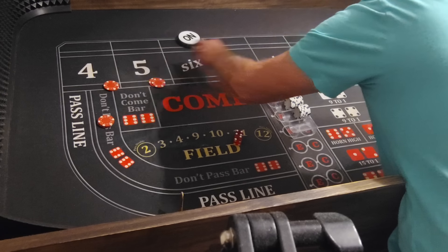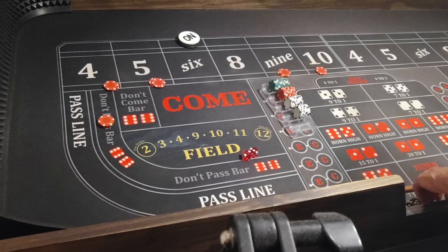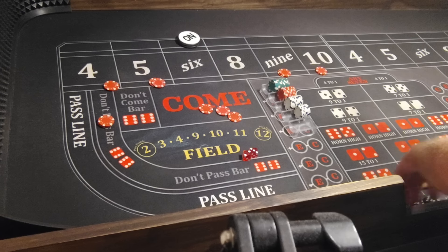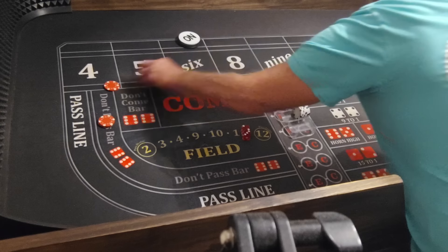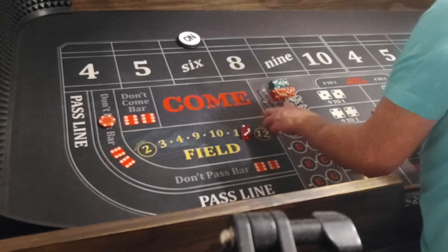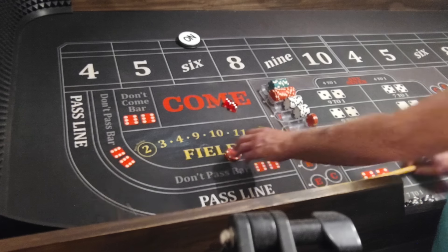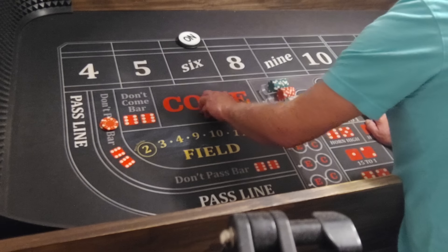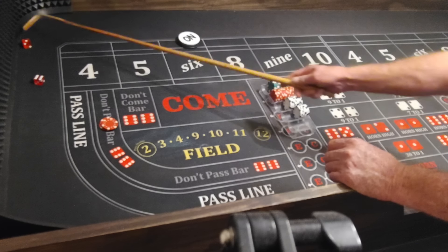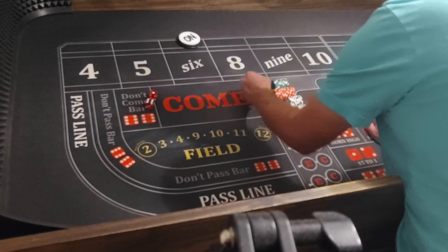We'll get the outside numbers. 3, 2, 5 — pay $15. You can get whatever 4 numbers you want. You know what I mean? I'll pay $15. Whatever your favorite numbers are — you already know two of mine are the 4 and 10, that ain't no secret. See if this shooter can 7 out — nope — hard 6. Unreal.